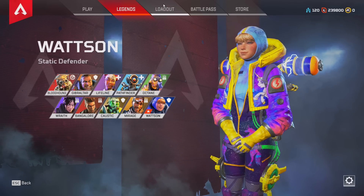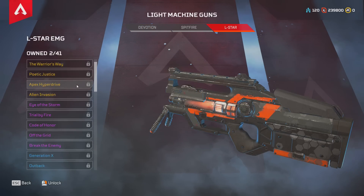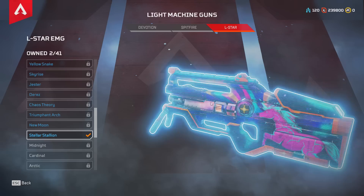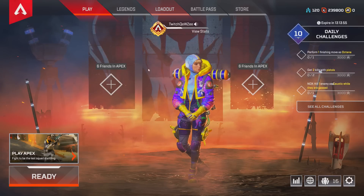And if you guys go to your loadout — L-Star — and go to the Stellar Stallion, there we go. You have a new L-Star skin waiting for you, and a new Wattson skin, which is pretty cool.